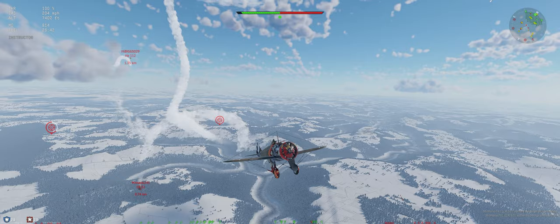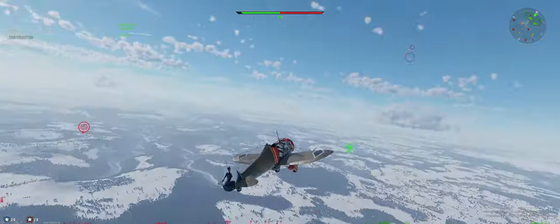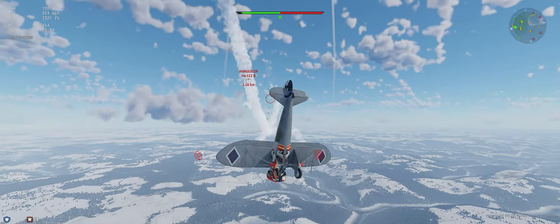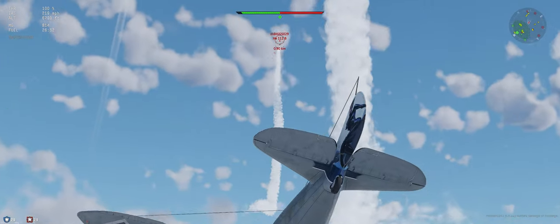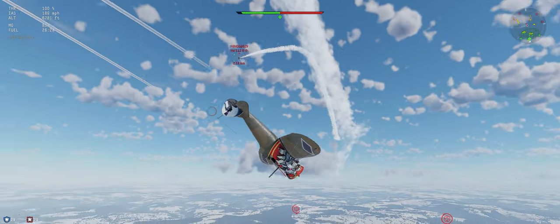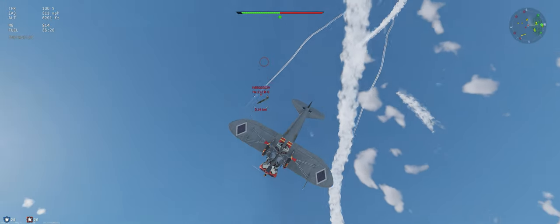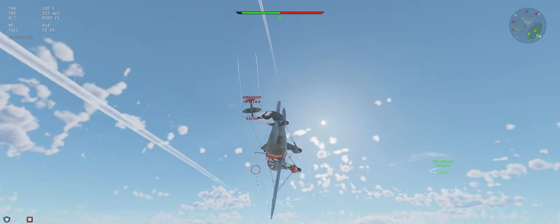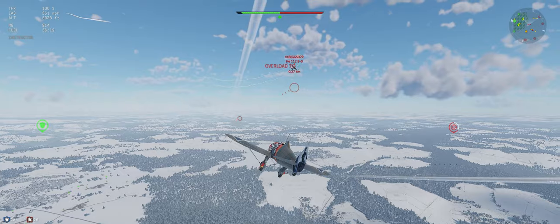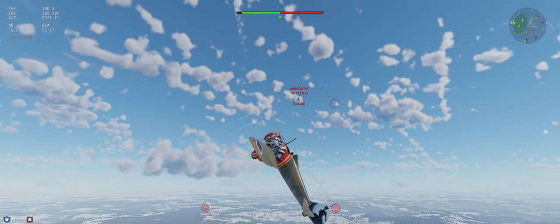A 112 is coming our way. I think if we can get him to miss, we should do alright. Turn back towards — he's going for an attack. Sounds like a 20mm. I don't think I want to get shot by that, so we're just turning into his turns. A little worried about the guy below us, but not terribly.